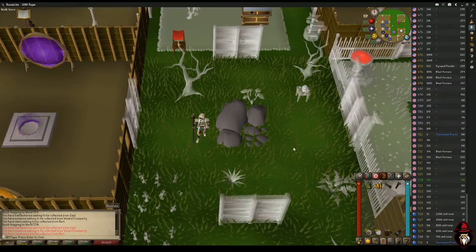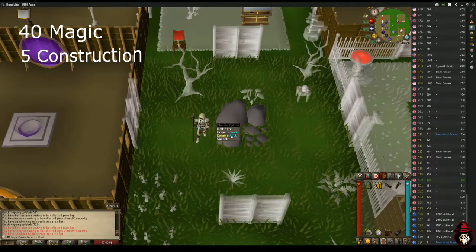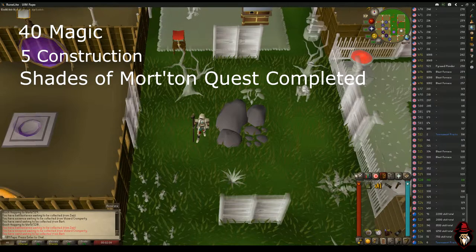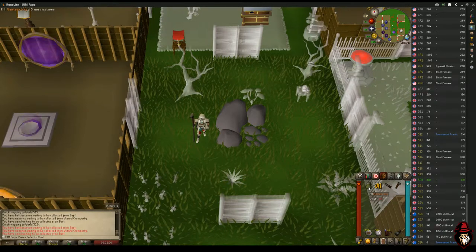To start off you're going to need a few basic requirements: you're going to need 40 Magic for the Teleport to House spell and level 5 Construction to make a decorative rock in your garden. You're also going to need the Shades of Morton quest completed so that we can actually get the Flamtaer bag and use the minigame teleport. It might take you an hour or two to actually get the bag once you've done the quest.